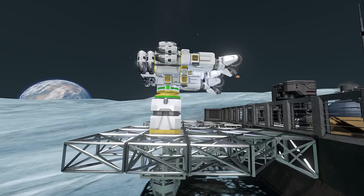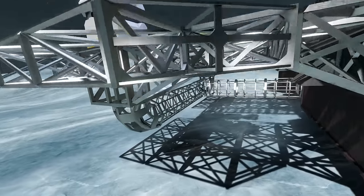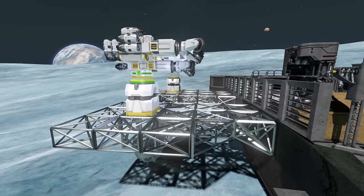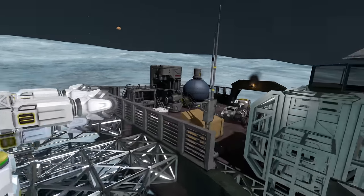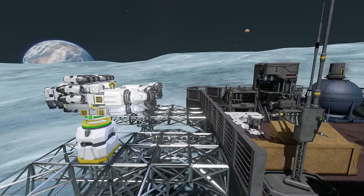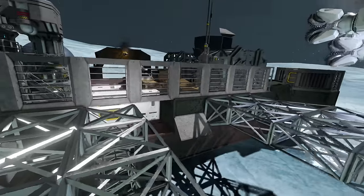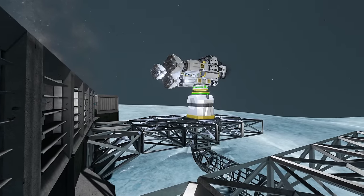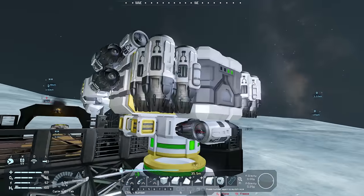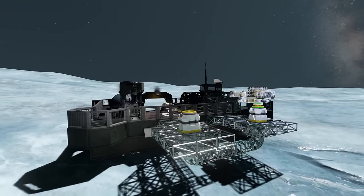Nothing's going to happen right now because it's going to wait to unload, and we don't have anything unloading it quite yet. But once we have that stuff all welded up it will unload. Hooray — that's our first PAM auto miner set up! It did its job, it did it well, and it survived the trip with a couple of boo-boos. We're going to get the other one set up and get this base welded up. We just need to grab some of this iron and process it because we're out of iron on the base.